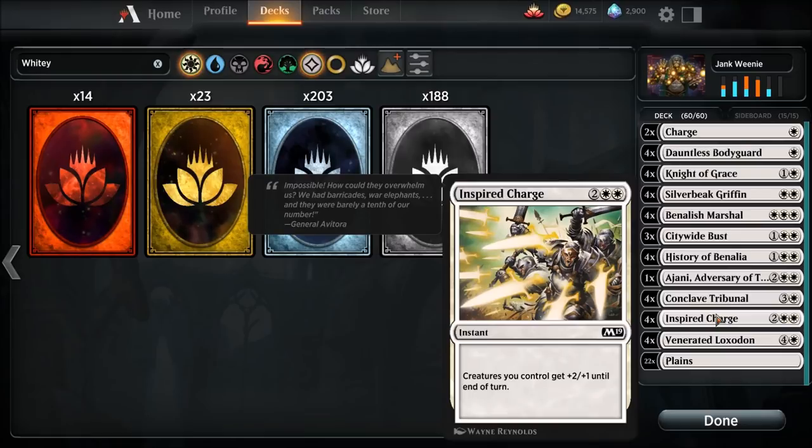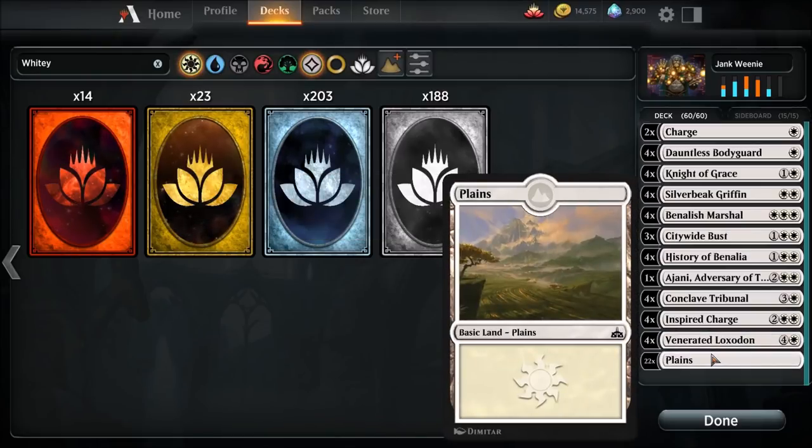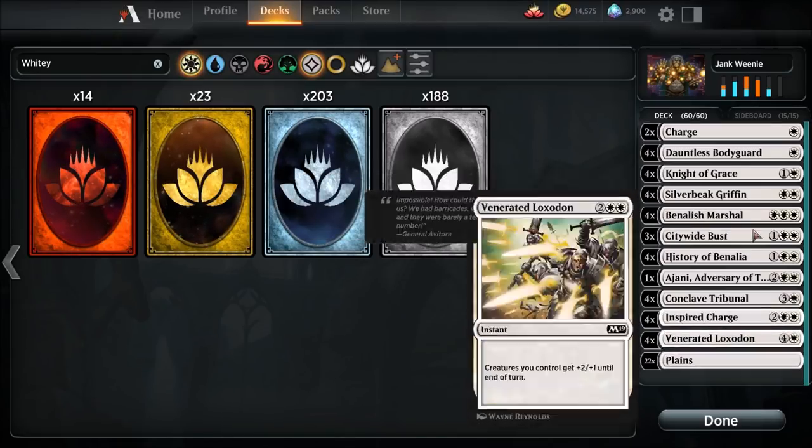Four copies of Inspired Charge — amazing card. Creatures you control get plus two, plus one until end of turn. This is what finishes out games — you will see that throughout the playtesting. We're gonna go into Competitive Constructed, best of three. Venerated Loxodon — four of these. It's got Convoke. When Venerated Loxodon enters the battlefield, put a plus one, plus one counter on each creature that convoked it. Pretty neat card. 22 plains — that's the whole kit and caboodle right there.